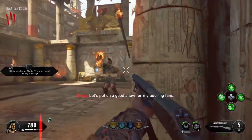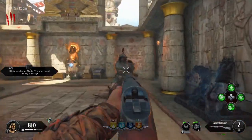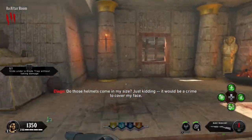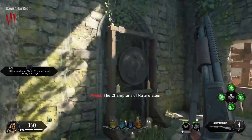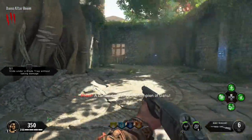There are going to be four champions that you essentially have to kill, and each one of them is going to be in a separate altar room. The first one is in the Raw Altar Room, the second one is in the Daniel Altar Room, then you've got the Zeus Altar Room, and then the Ocean Altar Room. So you've got four of them, and they're very easy to do.